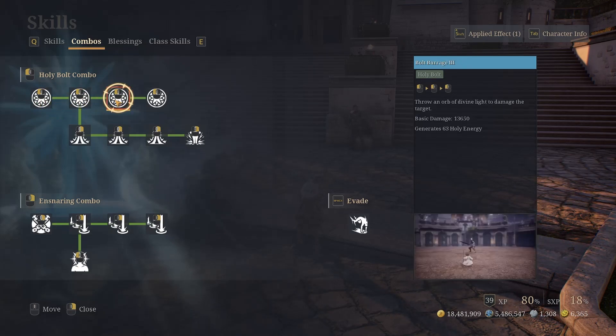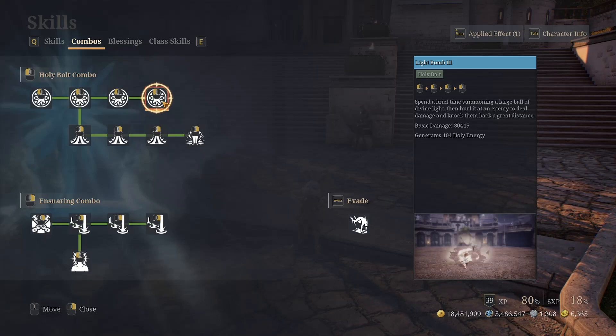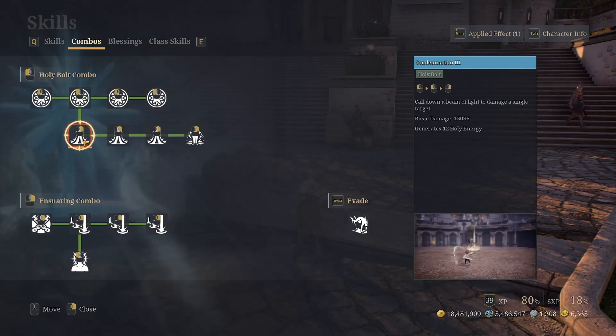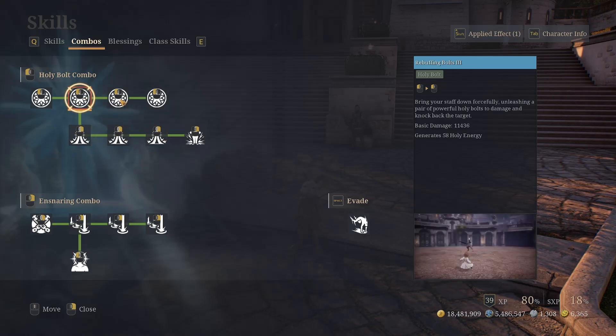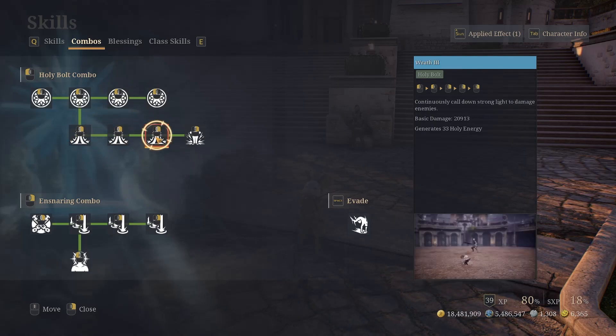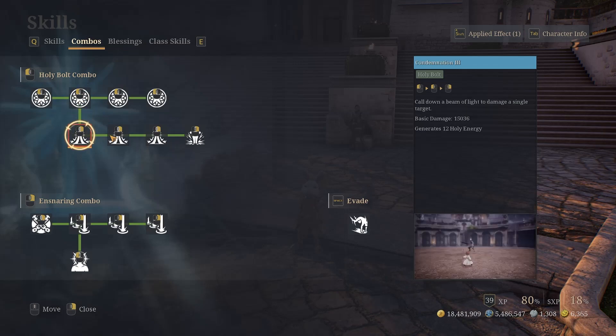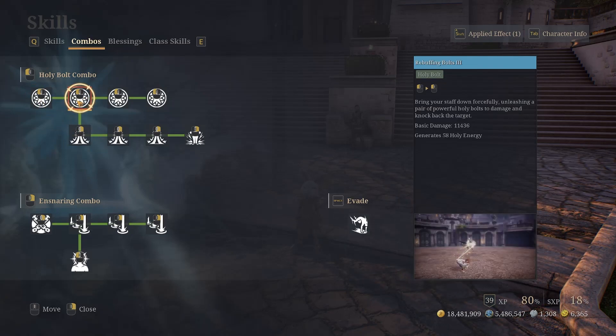The short combo is basically left-click, left-click, left-click, left-click. You can see all of them in the showcase — the first three hits are fast and the fourth is a little delayed but powerful. Then there's the long combo which is left, left, and then right-clicks. All of these are holy bolt type except for the very last hit of the long combo, which is smite.